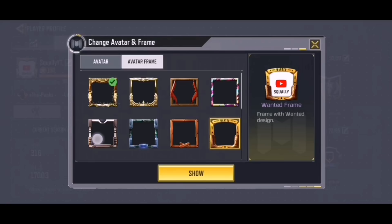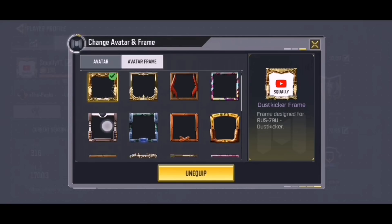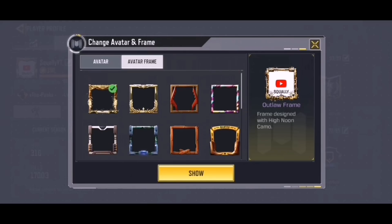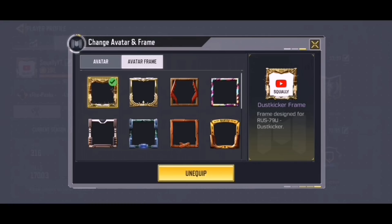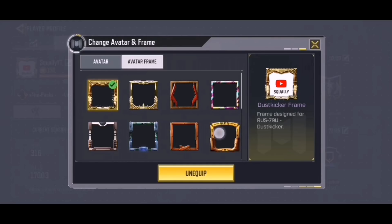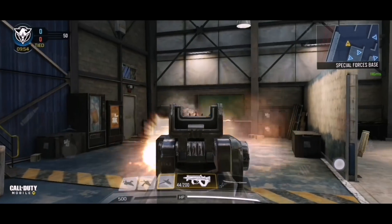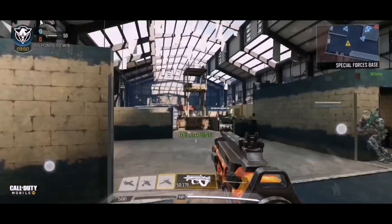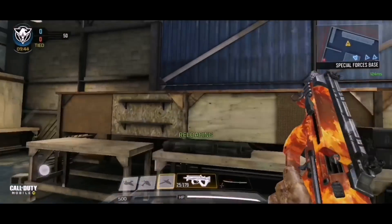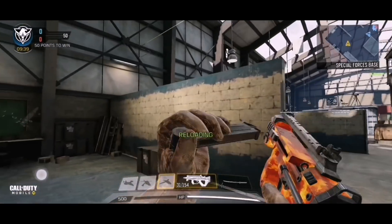We also got the avatar frame — I'm not the biggest fan honestly. It's an epic, but compared to the other epic avatar frames it's not as great. Those other frames are a lot better compared to the new one I got, but it's not bad by any means. And here's the PDW-57 Heat Stroke in game — it looks pretty neat. All of the Heat Stroke skins actually look very cool, and the PDW is no exception.